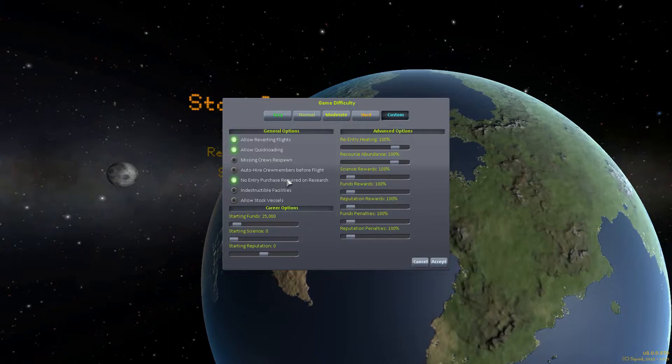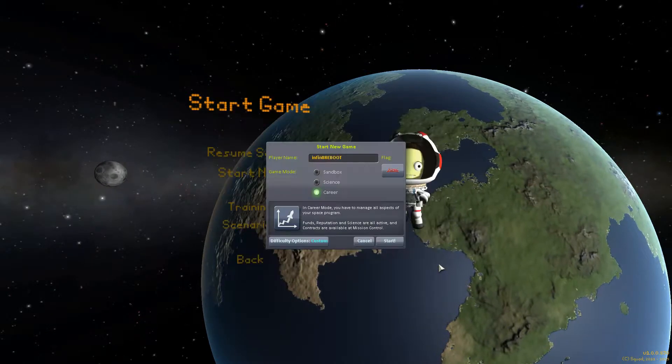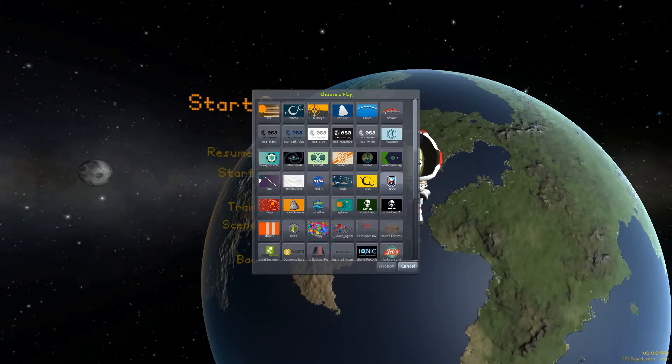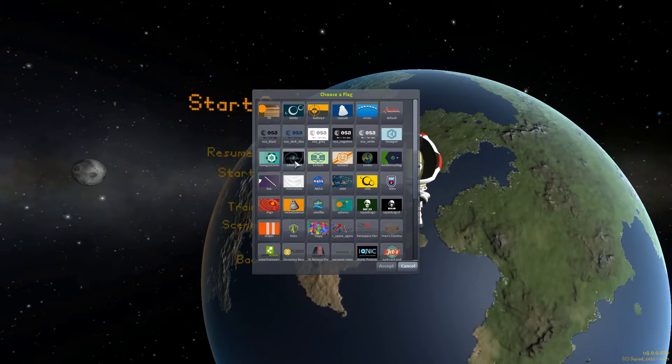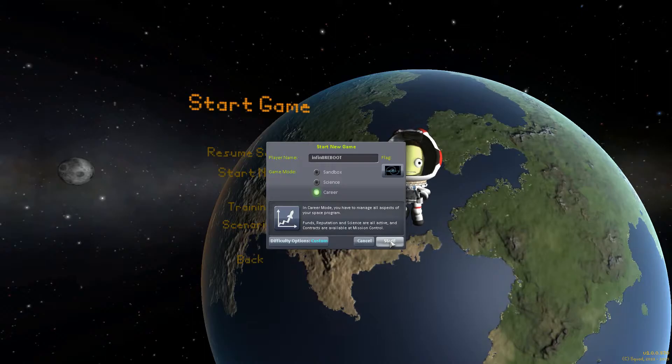We're going to turn off the missing crews respawn — I didn't realize that was an option. We're also going to turn on entry purchases on research, so when we research new technology and unlock new parts, we actually have to go and purchase those parts in order to use them. And we've added a custom flag, because why wouldn't we?